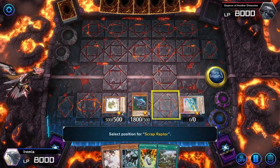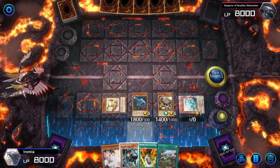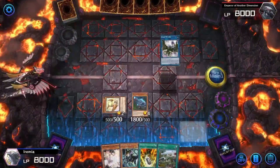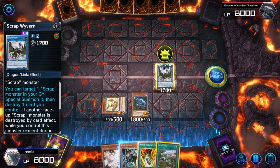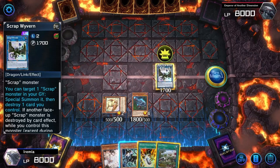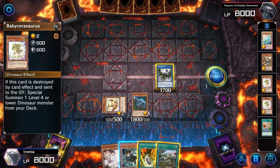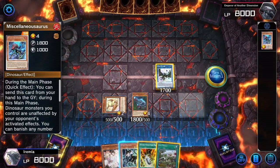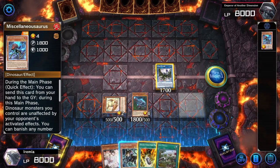We activate Oviraptor and go ahead and summon a Scrap Raptor. Activate Scraptor — pop Baby Sarasaurus and it summons a Petit Tyranodon. Now we can go ahead and activate Scrap Wyvern. This is probably the weakest part of the combo — the part most susceptible to interruption or negation — because Scrap Wyvern is not a dinosaur, it is a dragon, so Miscellaneousaurus isn't protecting it. If you're trying to counter dinosaurs, Scrap Wyvern is one of the best targets. You could also Ash Blossom the Baby Sarasaurus that went to the graveyard first trying to summon Oviraptor, or the Miscellaneousaurus banish to summon a monster. Those, since they are not dinosaurs on board, are not protected. So those are the three best places to counter or negate dinosaurs before they get their combo going.